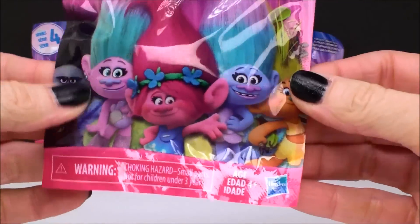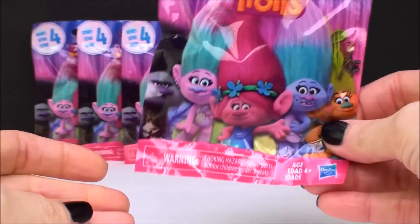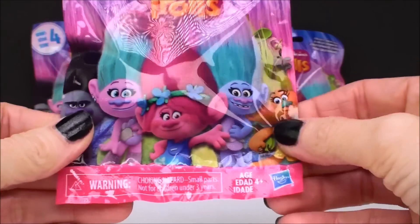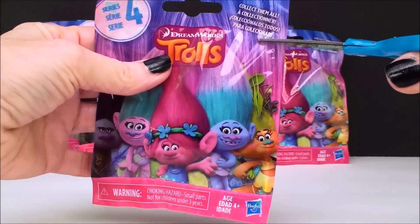So this is the new bag and it looks like there's Poppy. This is so exciting — Satin and Chenille! I cannot wait to open those and see them. It looks like there's another Branch. I think I see Harper over here. Now she was definitely in one of the other series. Alright, so let's get this open and see who all the new characters are.